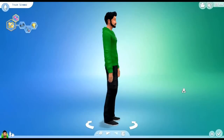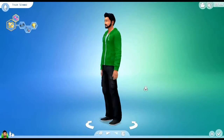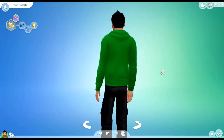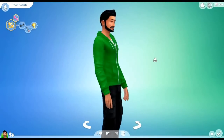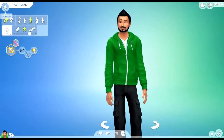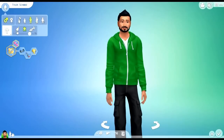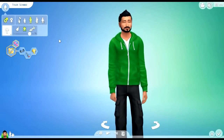I think that seems pretty nice. We have our character — I really like him. Now that we're done, we can do some fine tuning. Let's click on personality. He's a young adult and we need to figure some stuff out.